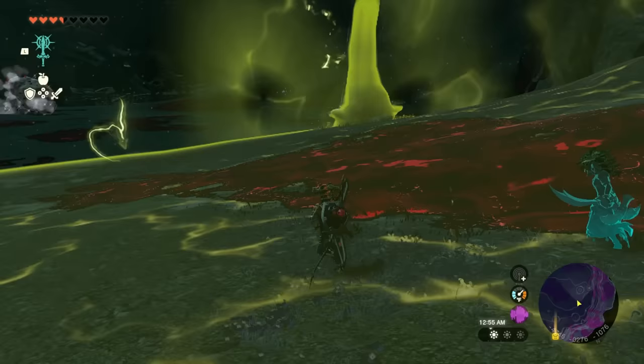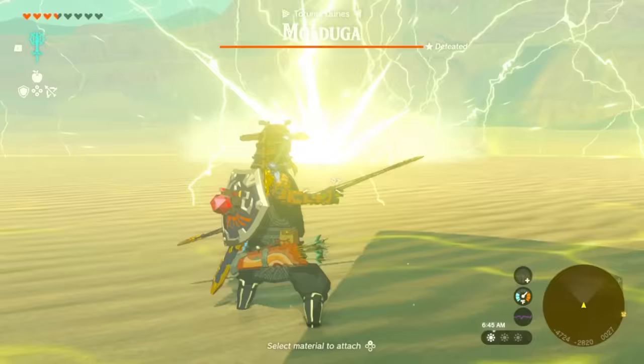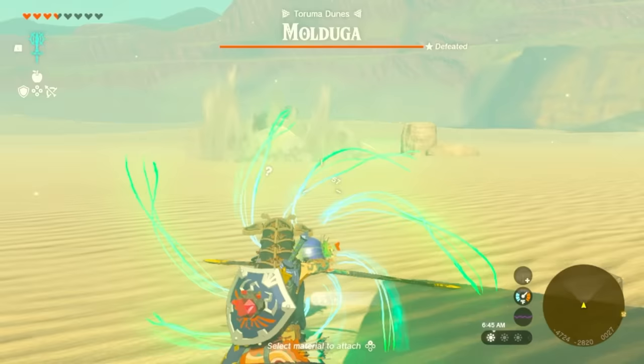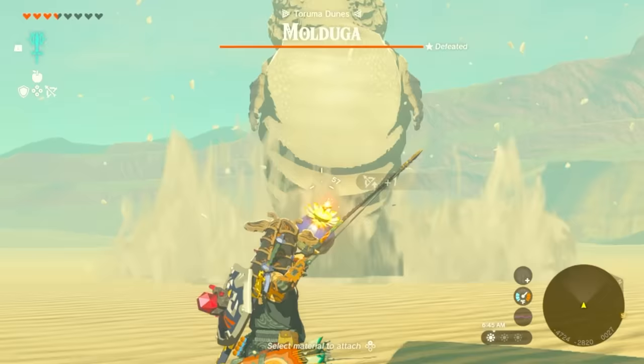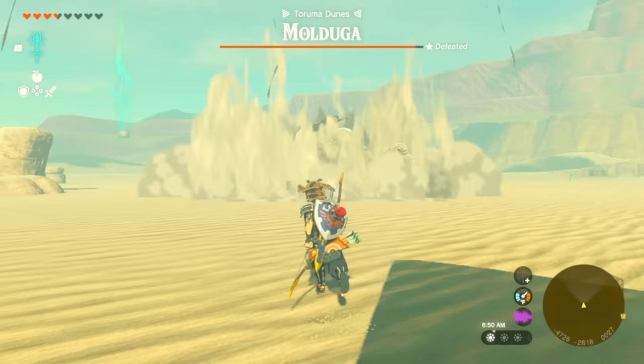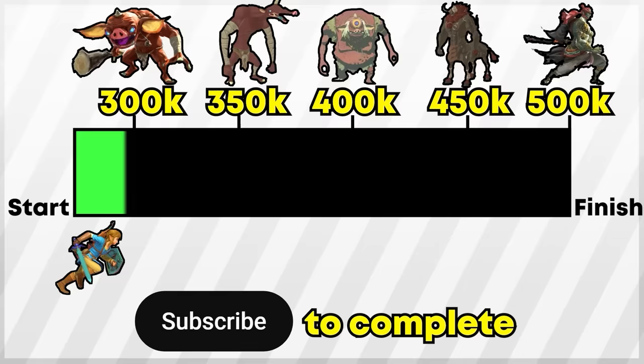Something you may not have known is that Riju is very good at baiting out Moldugas in the desert. Simply use her ability to light up a radius in an area, then shoot an arrow on the floor, which attracts the Molduga to that spot. The Molduga gets curious, jumps in the air, and you can use a bomb to knock it down. Very good for baiting, and you could combo this with Yunobu to hop on a ride after getting it baited into the air.